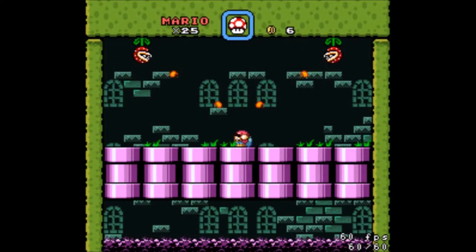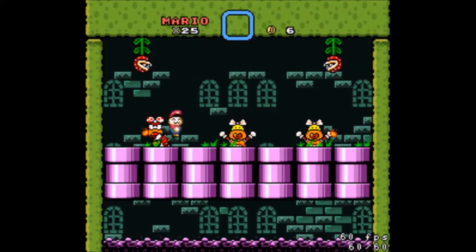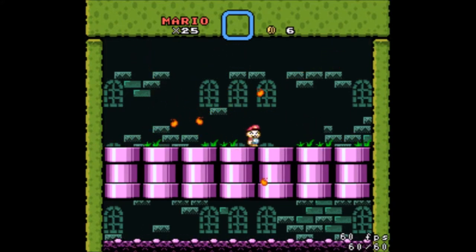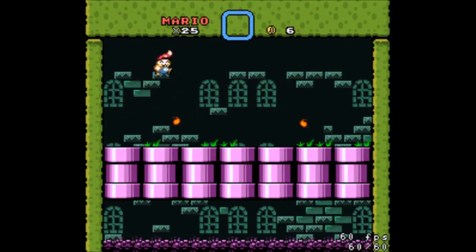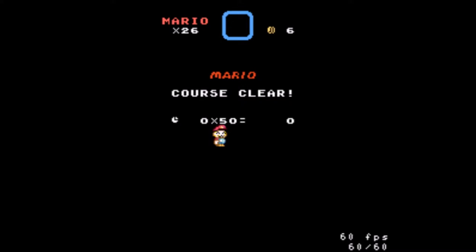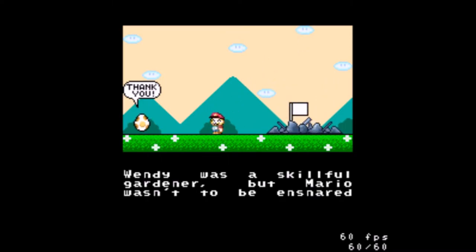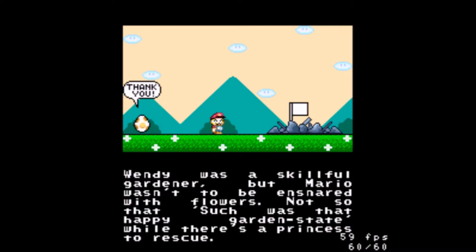Now it looks like some sort of boss - what on earth will this be? Oh, it's plants. It's also you. It's kind of standing in the wrong spot. Standing in the center is probably not the best idea for that boss fight, because when you want to jump there are fireballs there. So if one of the dummies appears in the center, you're just going to get hit. But yeah, really fun level - almost forgot it was a castle by the end of it. Wendy was a skillful gardener, but Mario wasn't to be ensnared with flowers.